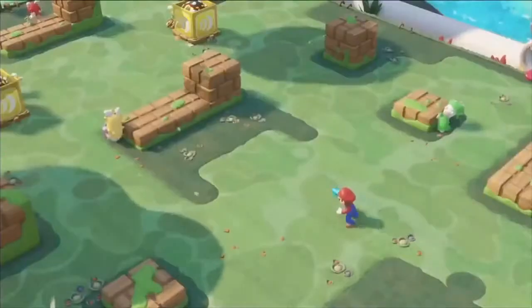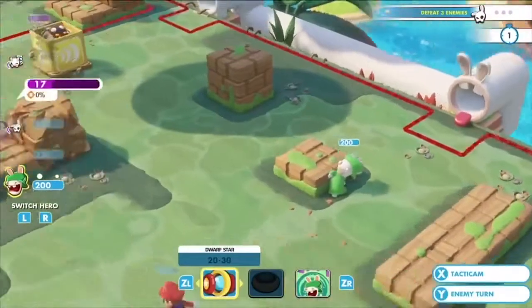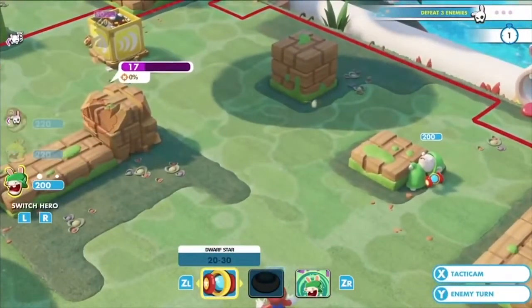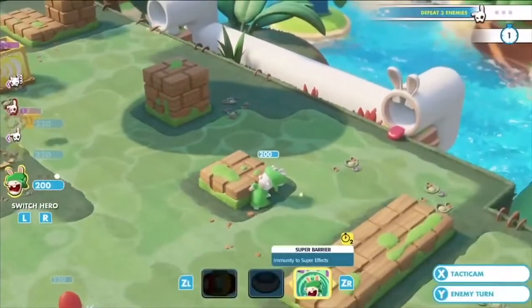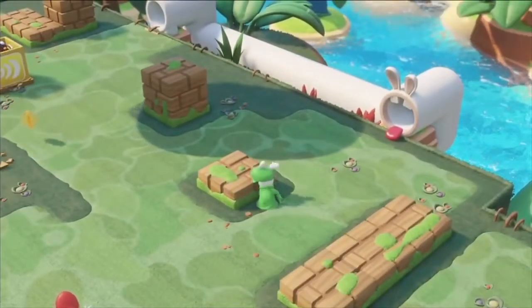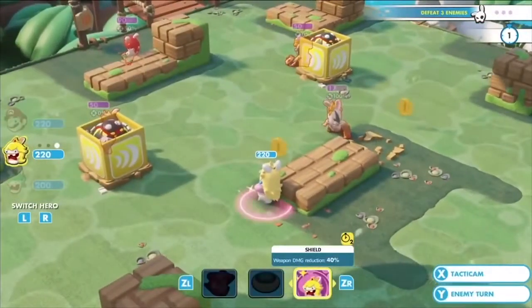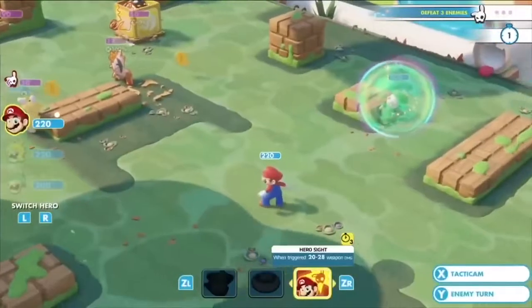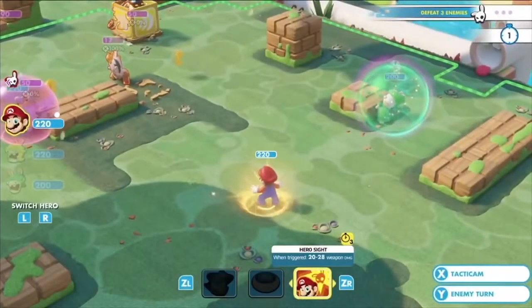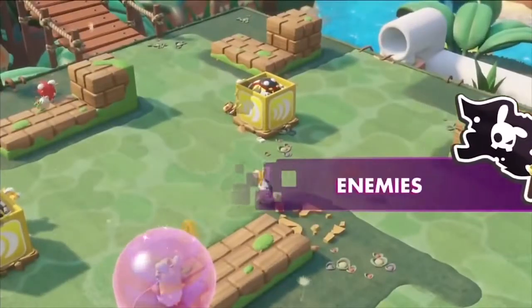You can also attack enemies behind cover and expose them by destroying that cover, which is really interesting in terms of strategy because for the next turns you'll be open for attacks. Last but not least, we have techniques — defensive ones like Rabbid Peach's shield boost, or offensive ones like Mario's Hero Sight, where he's able to attack the enemy even if it's not his turn, as soon as the enemy moves.